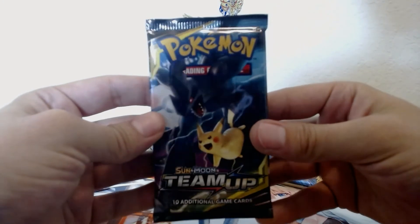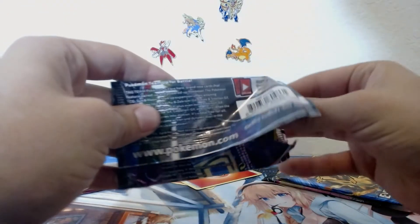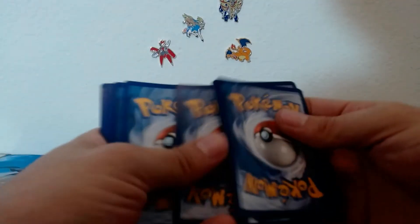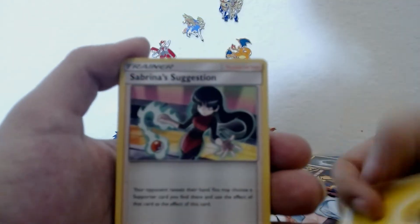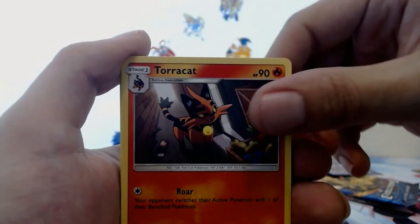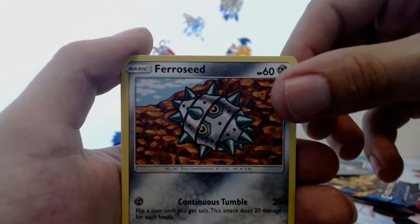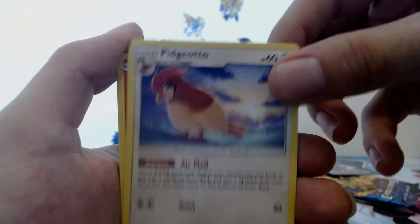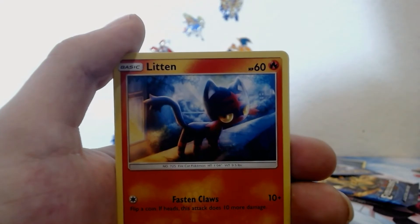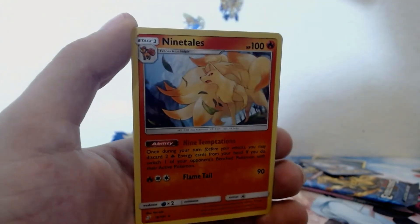Let's move on with Team Up. We got lightning energy, Sabrina's Suggestion, Torracat, Jynx, Pharaoh Seed, Pidgeotto, Charmander, Staryu, Litten — reverse holo Bronzor and non-holo Ninetales.